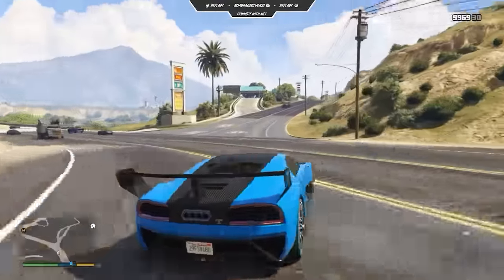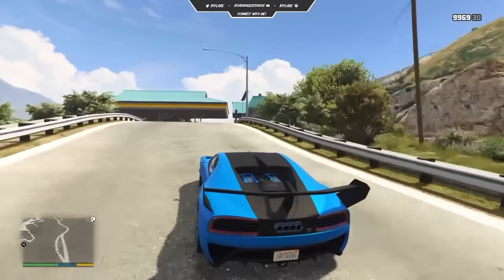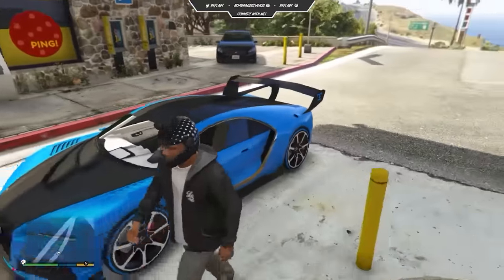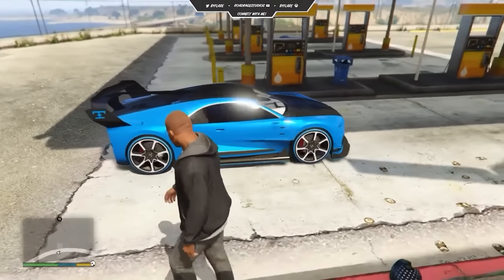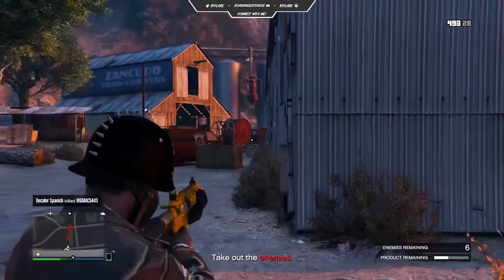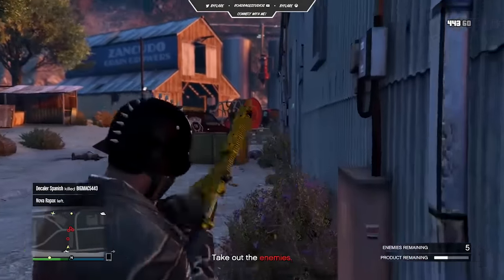For main racing, people did kind of go for the Entity XF primarily, if you've played since day one. But the Adder was still always the go-to to show you have a lot of money in GTA Online, because people really cared about that. At the time, a million dollars was a lot of money. I feel like Rockstar could have gotten away with maybe putting this in the ballpark of 2.2 or 3 million dollars, and people would still have gone for it, because we've had many more expensive supercars in the past.